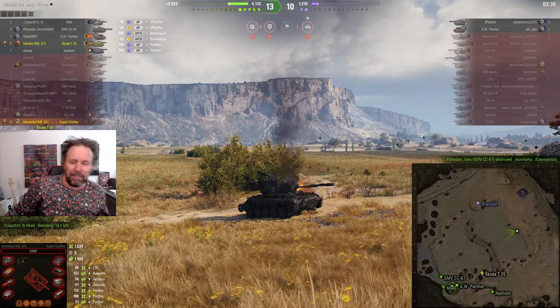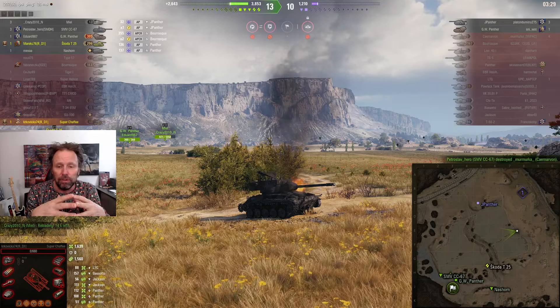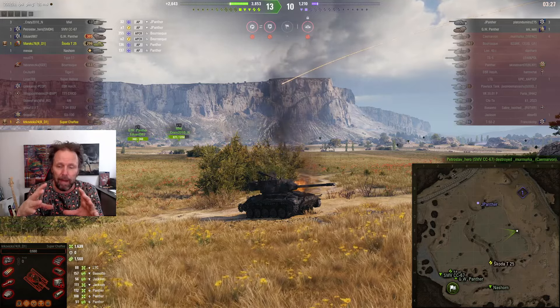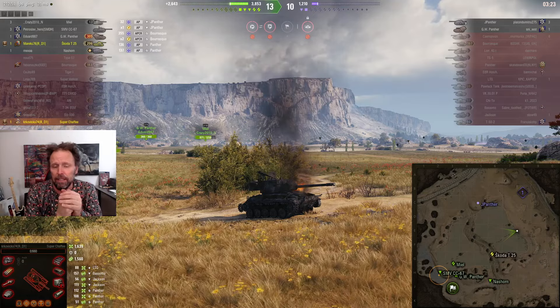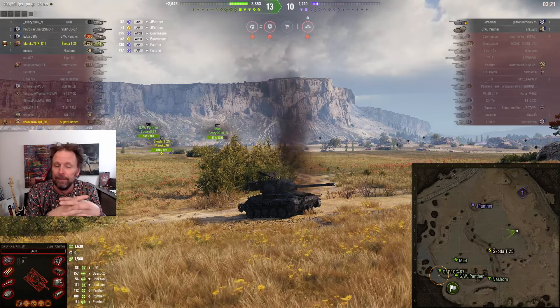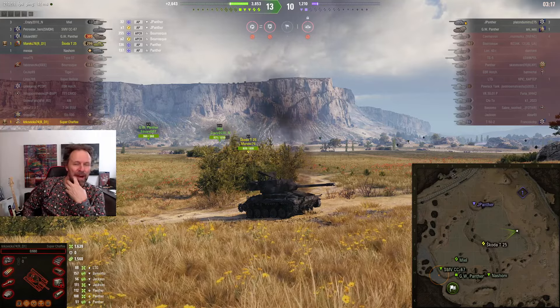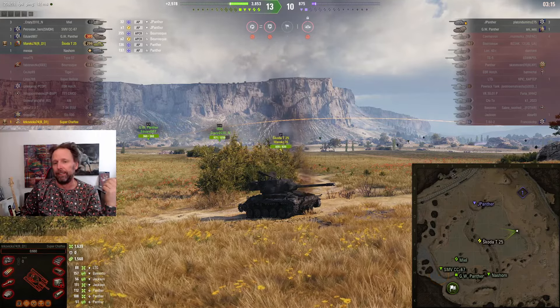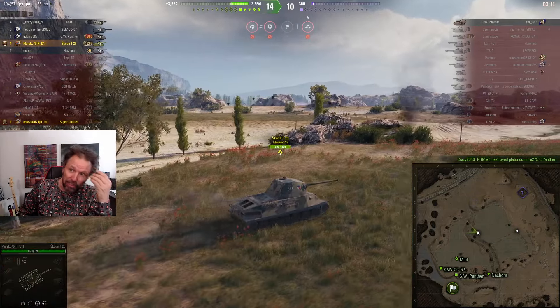If you get detected and everyone sees you, they can all shoot you — not just via the white circle on the map, the yellow one. That's how the game works. He died — he was a light tank who died. But his team will surely mop up. Let's check the post-game stats.